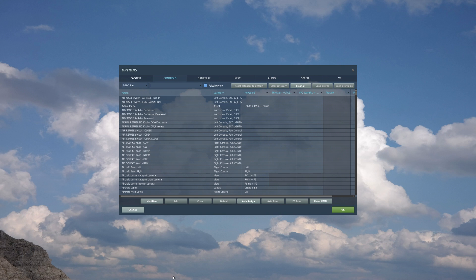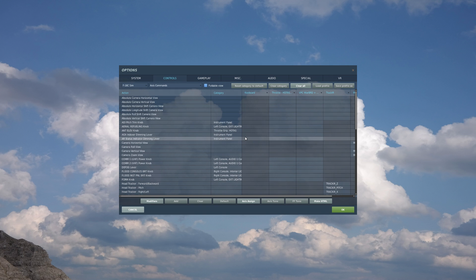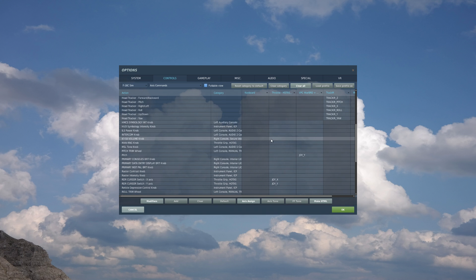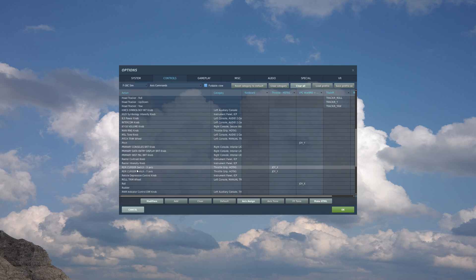Before we jump into the mission itself, let's take a look at some of the HOTAS commands we're going to be using. I have the F-16C sim selected here in the category. Let's first go to the axes commands. The big one here is going to be the radar cursor X and Y — I have this mapped to the mini stick on my throttle. Now let's go to the HOTAS category.